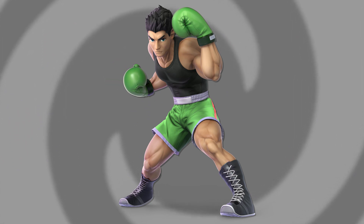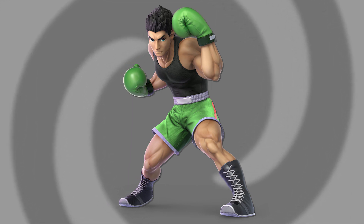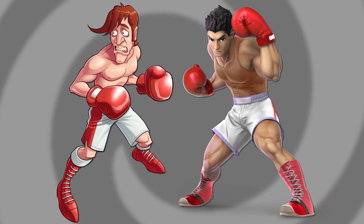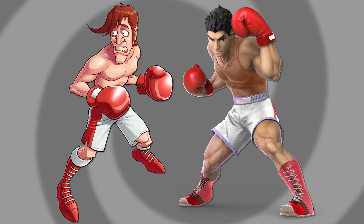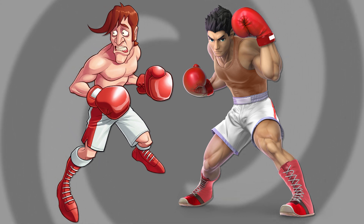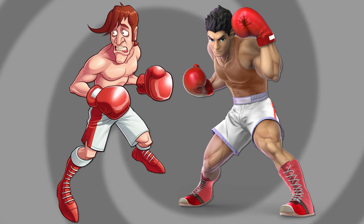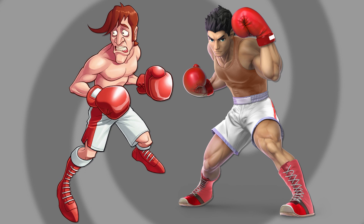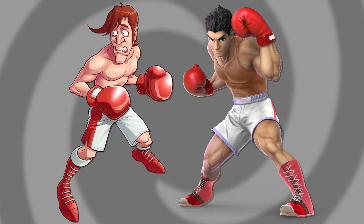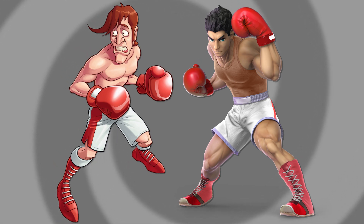Next let's talk about Little Mac, because he has a ton of color schemes he could pull from different characters in his game. First up is a Glass Joe-ish color scheme — the tank top is a little different since Glass Joe is shirtless, but I didn't want Little Mac's shirt to look exactly skin-colored. He's got the red and white color scheme, which Little Mac doesn't have in Smash Ultimate. I tried to make his hair orange but it didn't really look great, so keeping it black worked better.